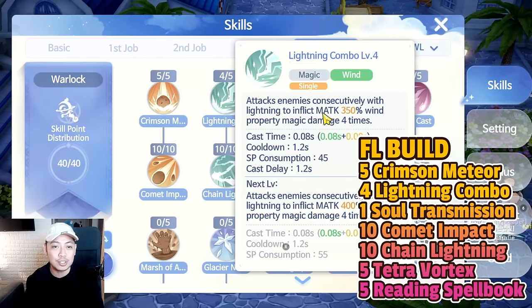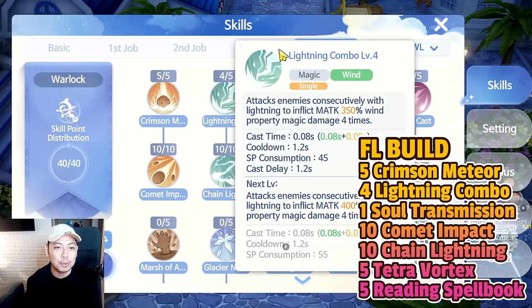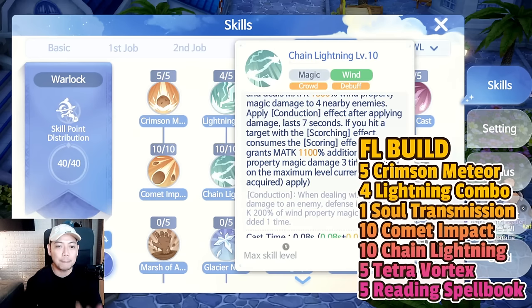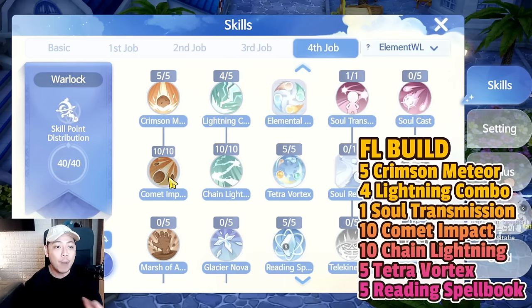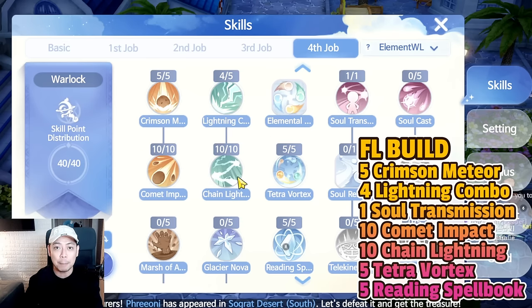Put five points on Crimson Meteor and five on Lightning Combo — or four on Lightning Combo and one on Soul Transmission, which is important for Temple of Nightmare and PVP. If you're not accustomed to teleporting, you can put five points on Lightning Combo. Every time you cast Crimson Meteor or Lightning Combo, you can cast Comet Impact or Chain Lightning. These two go together: Chain Lightning bursts out the scorching effects and gives out the conduction effect on the enemy, while Comet bursts out the conduction effect and gives out the scorching effect.